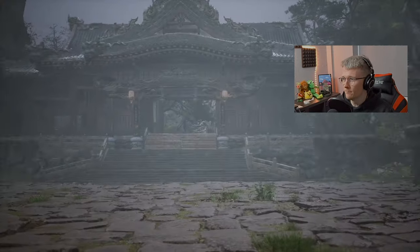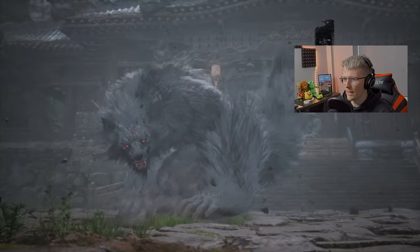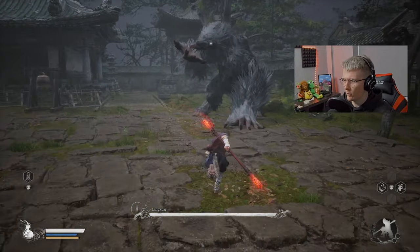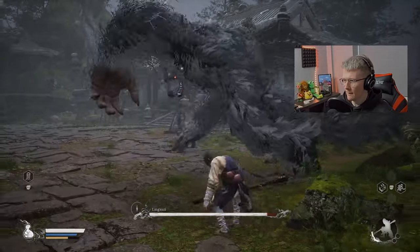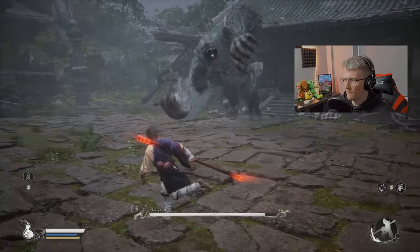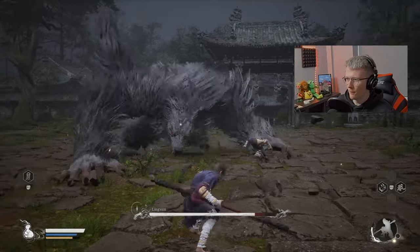Here he comes right now — you'll see him, he's right there — and he's not going to be happy with us at all. He's jumping down right now, so just dodge straight away and dodge again. Hopefully he licks his paw — he does! Now you can get in there and get quite a few attacks in. Let him run away again and then he's going to roar.